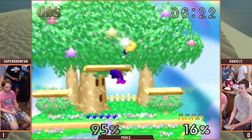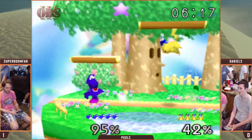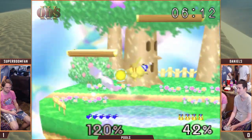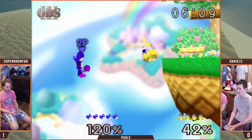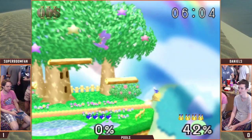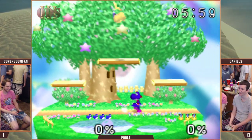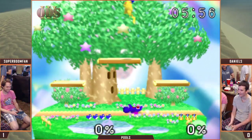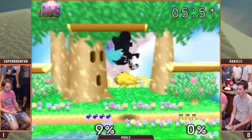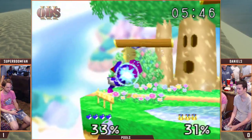He's not punished for that thud. It's a defensive rising up air. Set up the edge hog — oh man, and Boom was just waiting there for that. It definitely looks like one of those old tricks he busts out once in a while. He was just standing there on the platform and let Daniels ledge hop, then just F tilted him. And as you know, Yoshi's F tilt leads perfectly into that F air spike.